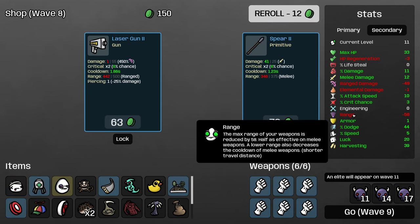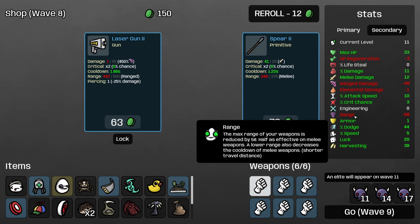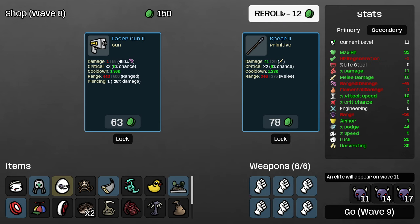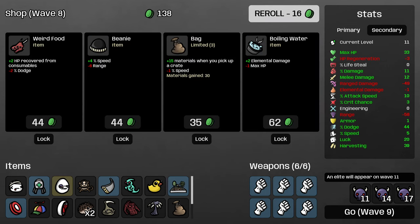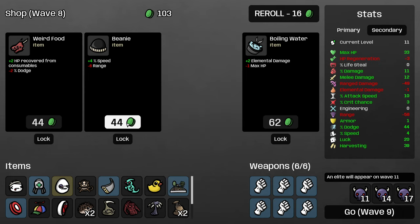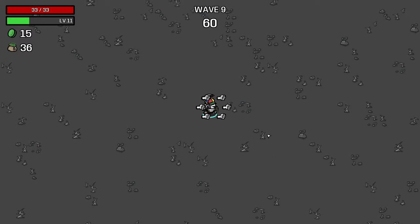Medical turret actually solves a lot of our healing problems, so I'm going to grab that. One thing to know about range is that your weapons have a minimum range of 100 — so even if we got our range to negative 100, that's as far down as it can go. We would never put ourselves down to not being able to attack. A minimum range of 100 is risky but not impossible to deal with, so I'm pretty happy just continuing to take minus range on this character.